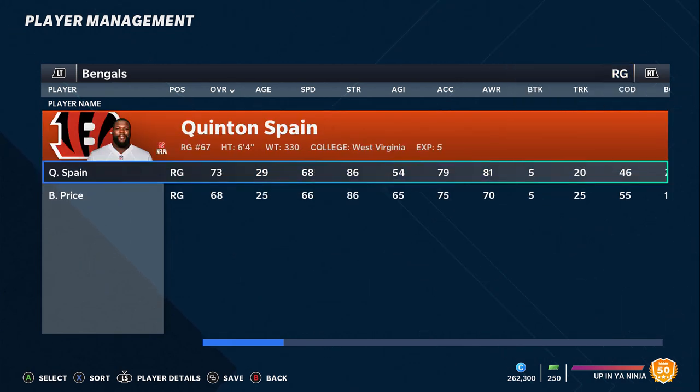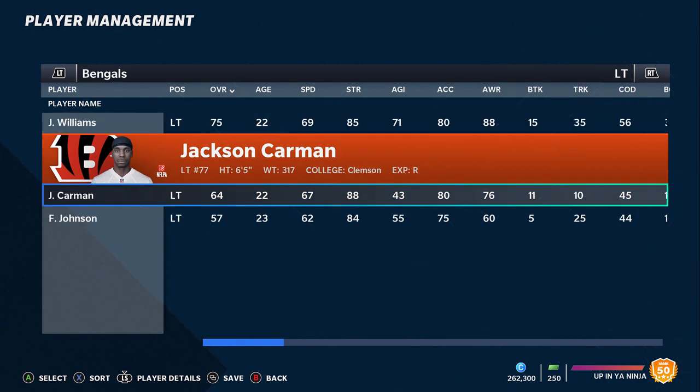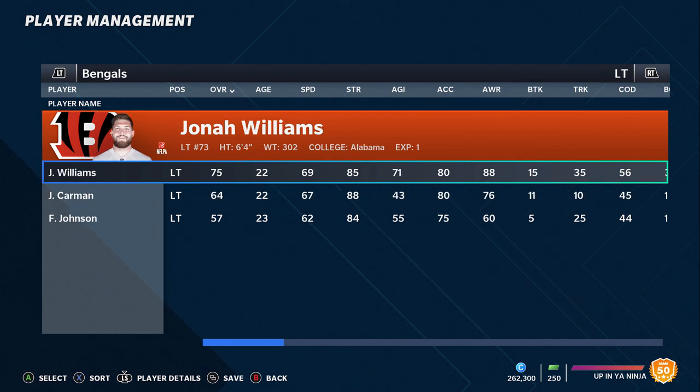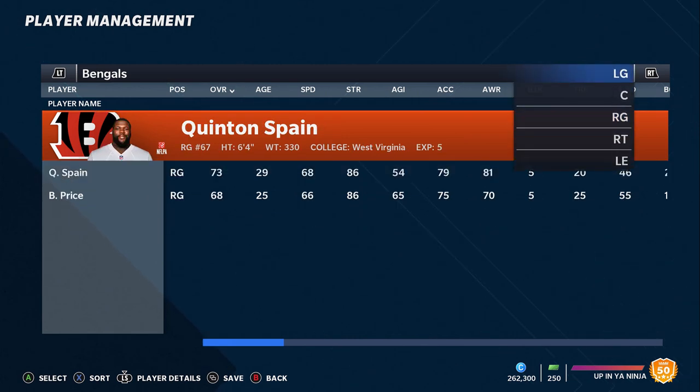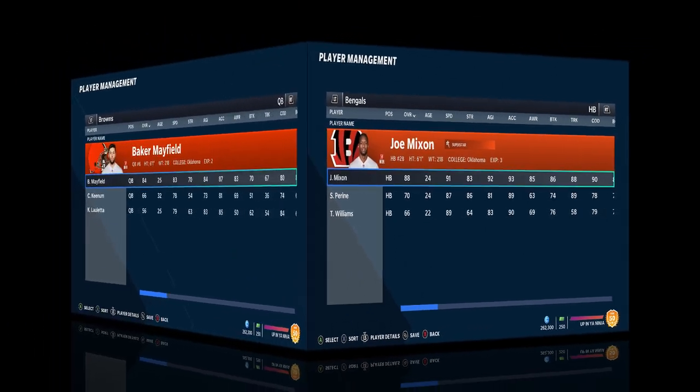This is going to be a receiving core that's easy to work up and one of the best offenses in Madden. They did draft a guard in the second round — Jackson Carmen — so they addressed the line a little bit. Overall they have a lot of young linemen, and if you're a good Madden player you should be able to work this young offense up pretty fast.